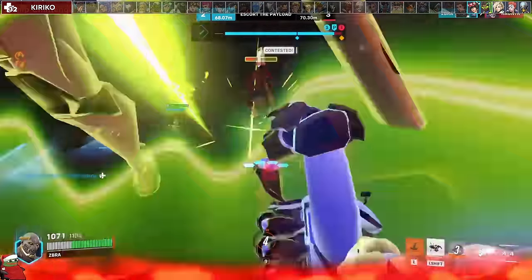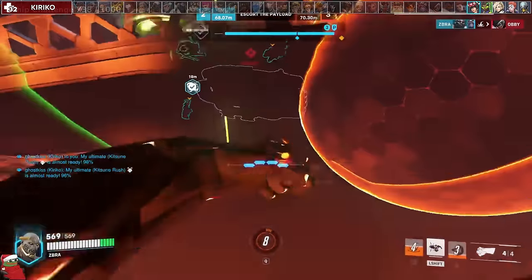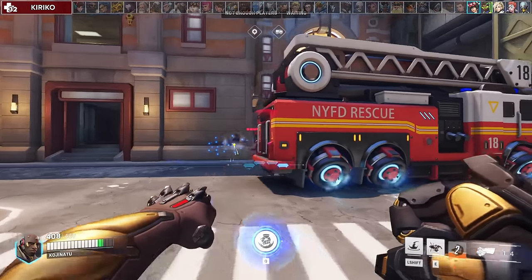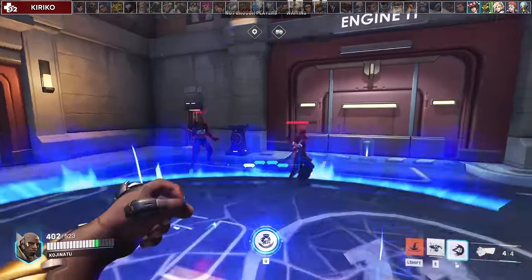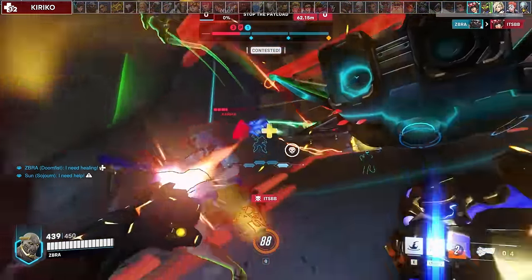Against Kiriko, be careful about punching because Suzu can make you go through the enemy. Try to engage on her after she teleports, or try to force her to teleport before you use slam. When she uses Kitsune Rush, look to punch her team since they will usually be grouped up.